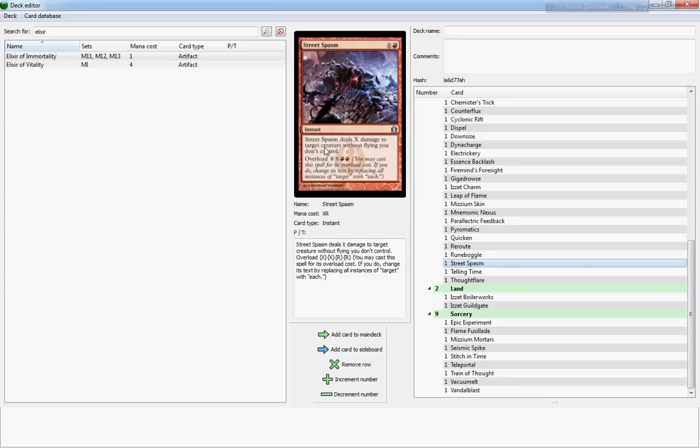Street Spasm is a very expensive Earthquake that only deals damage to your opponent's creatures. It's kind of like Earthquake, but only on your opponent's side and only to creatures without flying. In the sense that it's one red and X — to deal one damage to all your opponent's creatures you have to pay four, two damage costs six, three damage costs eight. That is a little expensive in my book — no thank you. There's a card that does it better, which I'll show you in a second.